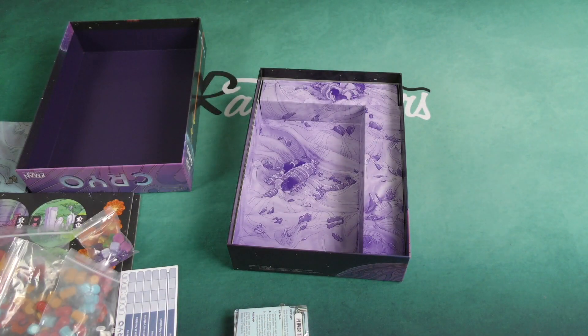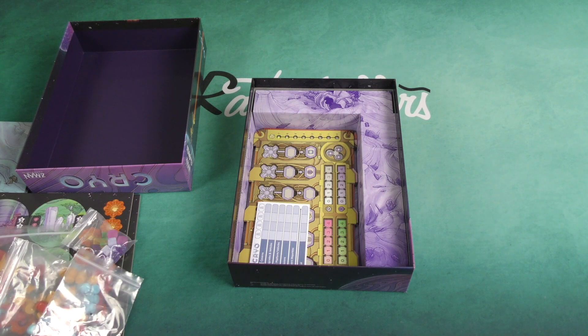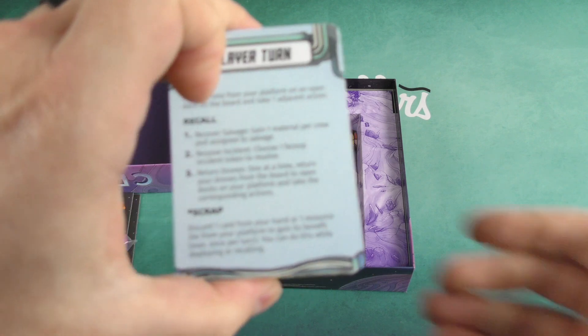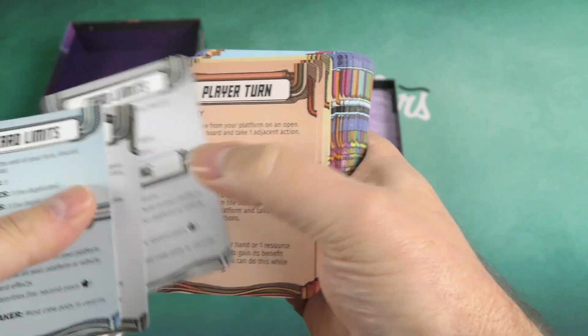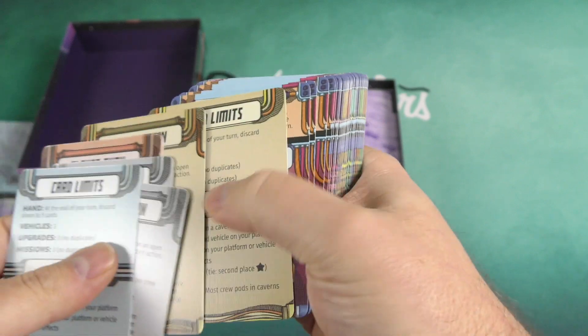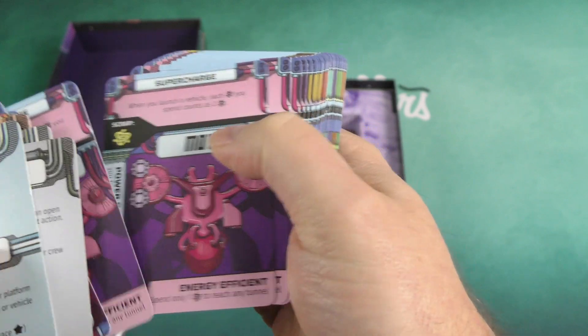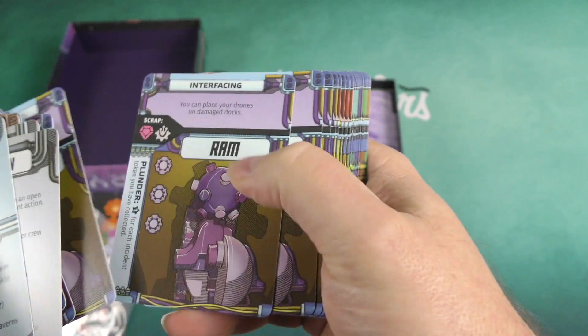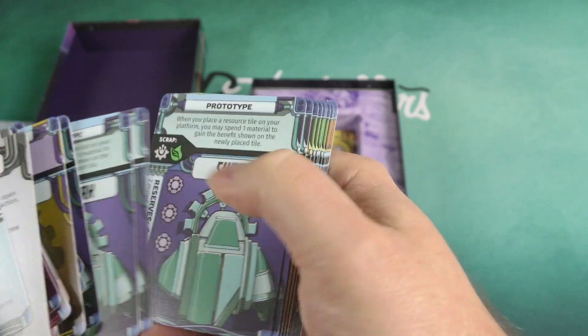Speaking of cards, let's take a look at this deck of cards. We've got some player aid cards with card limits and player turns — two cards per player in the player colors. We've also got imaging and supercharge cards, which look like maybe upgrades. And then there are named cards like wake up protocol, advance warning, and prototype.